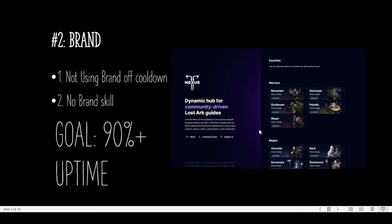Number 2: giving a brand buff. This is the one that most supports seem to have trouble with. If your branding uptime is low, there are two things I can think of. Number 1: you are forgetting to use brand off cooldown. The brand cooldown is very low and you need to spam this more often than you think. I would suggest recording your gameplay with a boss that shows the brand indicator and see how often that indicator stays there. Number 2: you don't have a brand buff — and this is not a joke. I've played with 1630 supports that don't have a brand skill. Don't do this. Look at the Lost Ark Nexus site guide for the proper build. Brand is a must, and especially for bards, you need two brand skills. You should strive for 90% plus uptime.